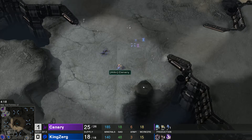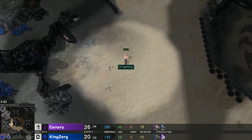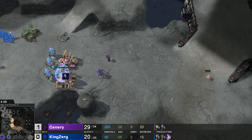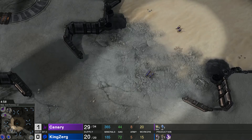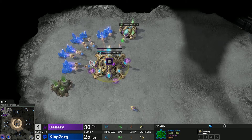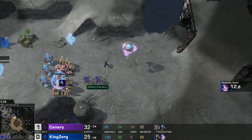KingZerg gets a very early metabolic boost and has two lings to chase the probe — the lings are slightly faster and will eventually get it. Canary's natural base is still not down. A nexus-first forge fast expand would have worked really well here — he is providing aggression opportunity but forced out an early pool from KingZerg. Canary is still saving up to 400 for the natural — only one gas in the main, which is a funky build. He'll need stalkers and sentries to defend early Zerg aggression.